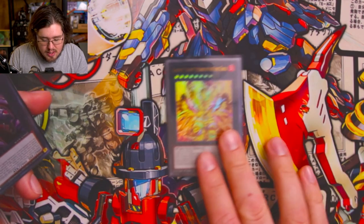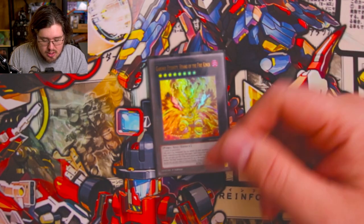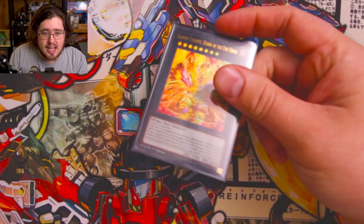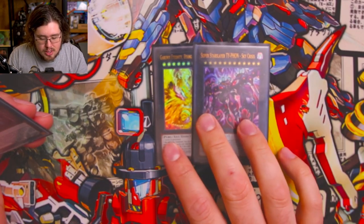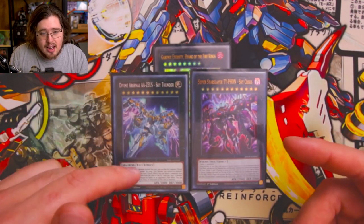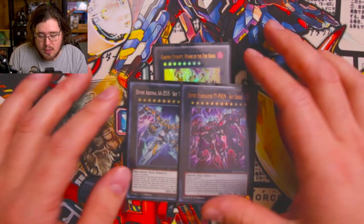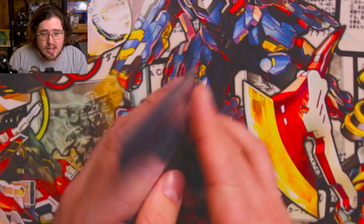For Xyz, we have one Garunix Eternity: when it Xyz summons, you can destroy all monsters on the field, and when it's destroyed you special summon Fire King monsters from the graveyard up to the number of materials it had. We're also playing one Superdreadnought Rail Cannon Juggernaut Liebe, one Skypalace Gangaridai, the anti-Zeus, and of course Zeus itself. Zeus won't come up all that often but when it does it's really nice. Once Phantom Nightmare comes out you probably won't even need Zeus.